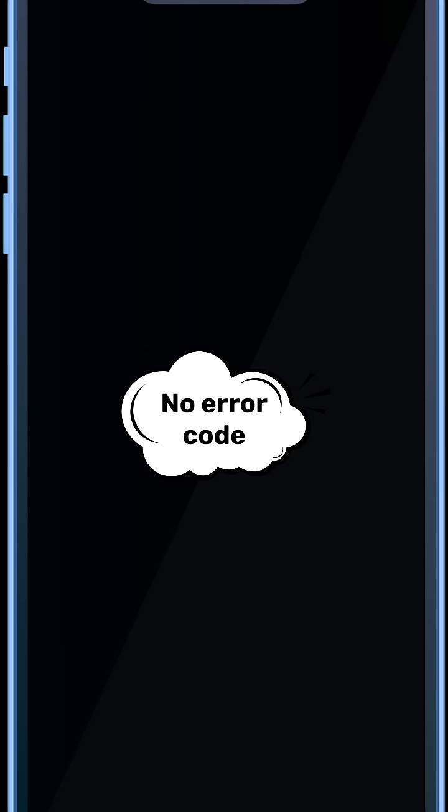Hello everyone. Some users have faced problems with Google Beta Play Games. Today we will talk about some errors and how they can be addressed. The first error has no error code, but shows a message saying 'Be sure that you have a network connection, then try again.' This means you need to download Play Games from an official web page.